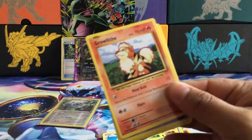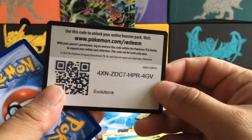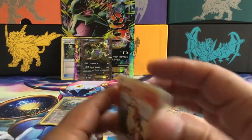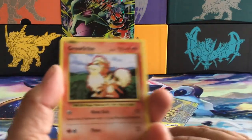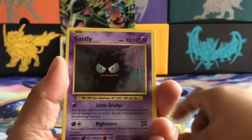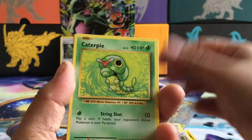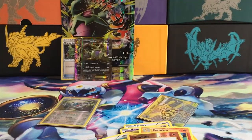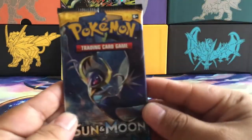Evolutions pack — I would really like to pull a full art trainer out of this set, or a Charizard. We have Growlithe, Gastly, Charmander, Rattata, Caterpie, Koffing, Kakuna, Charmeleon, Growl, and the rare is a Starmie. Not a full art, but alright.